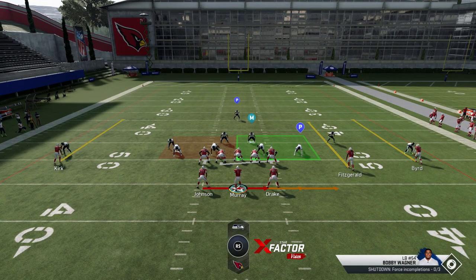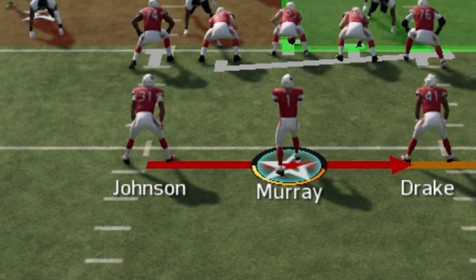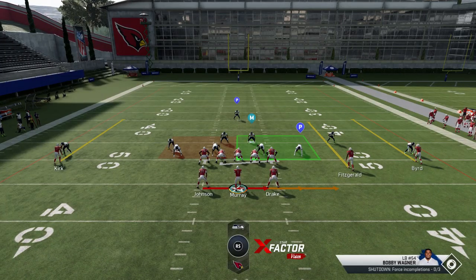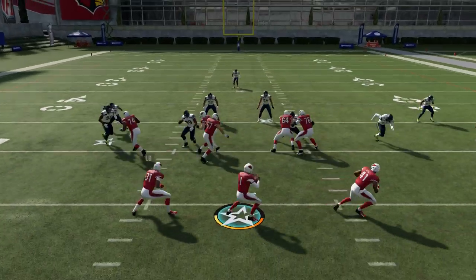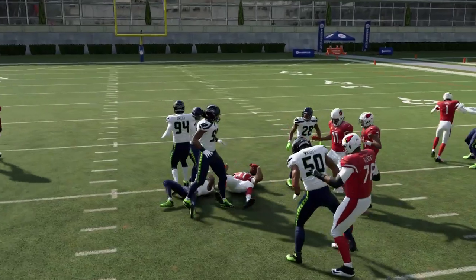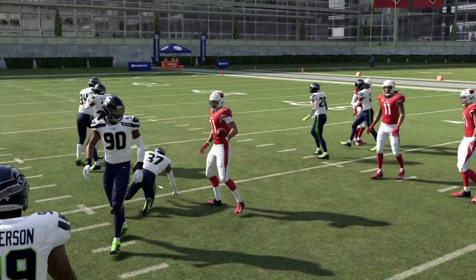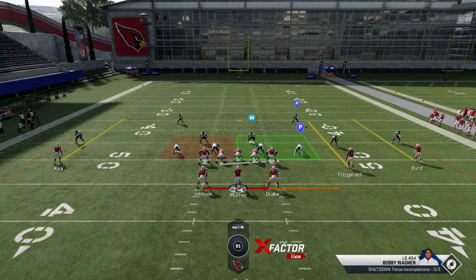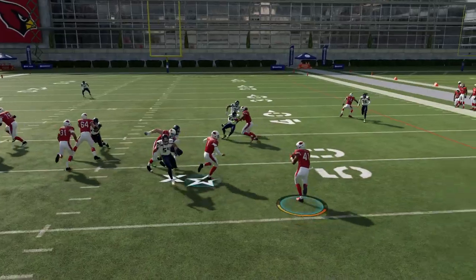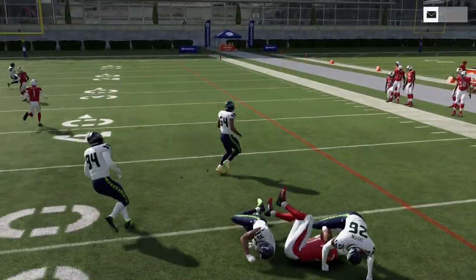The shovel option is basically a sweep with the quarterback — you have running backs on both sides. Hit the left bumper to pitch to the running back on the left, or the right bumper to pitch to the one on the right. I think it's best to either hold it with the quarterback or pitch to the right running back. Holding it as long as possible to suck in tacklers can be a good idea.